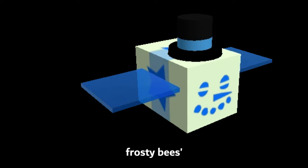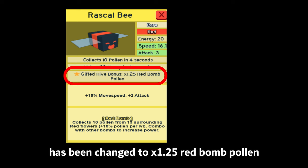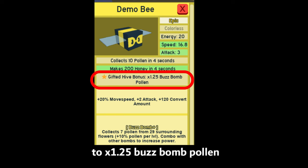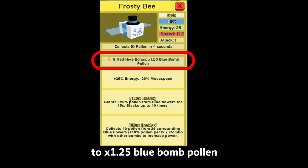There have also been 3 bee changes. Rascal, Demo, and Frosty bees' gifted bonuses have been changed. Rascal bee's 30% red bomb pollen has been changed to 1.25x red bomb pollen. Demo bee's 30% buzz bomb pollen to 1.25x buzz bomb pollen. And Frosty's 30% blue bomb pollen to 1.25x blue bomb pollen. That's basically it — hopefully you learned something new. Goodbye.